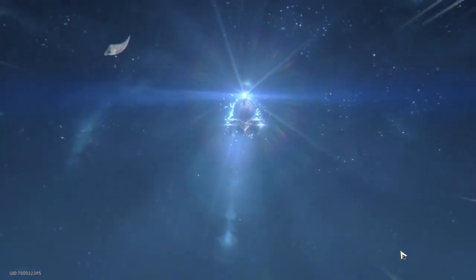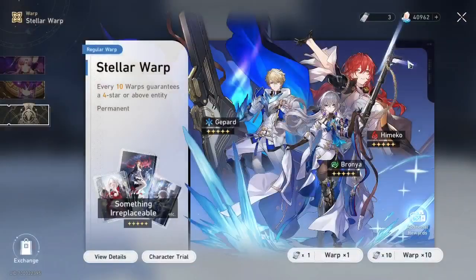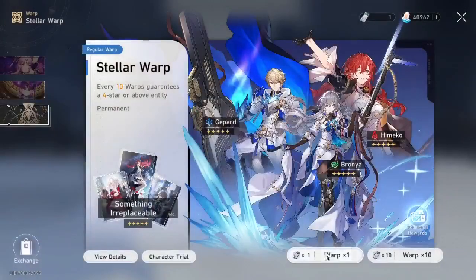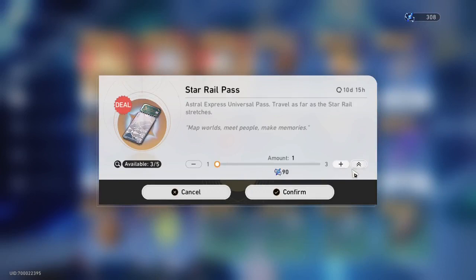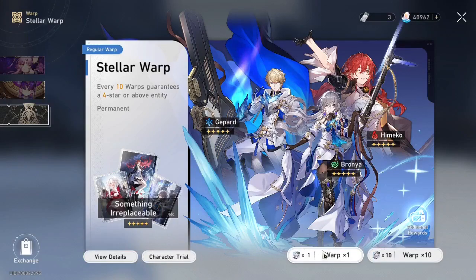Looks like no 5-star. Nice, well nice, I'll use her. We have singles, let's use them. Nothing, nothing, nothing. FOSCH1 exchange. I will still have 2 left, so let's do more singles.